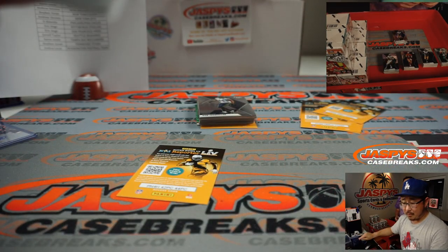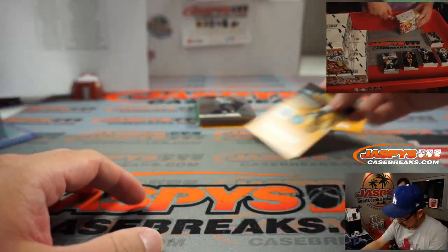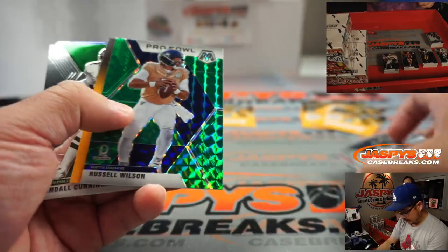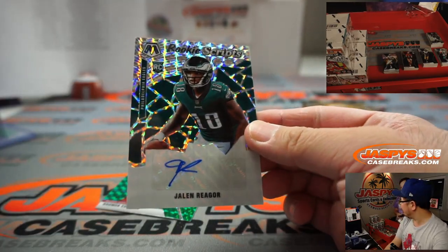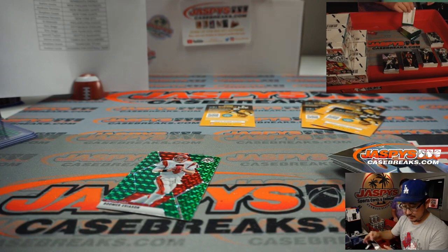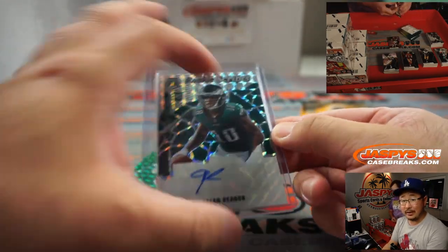Justin Herbert, Chargers — Daniel. There you go, Justin Herbert Green. Jalen Reagor — when's he coming back, Nick? A few weeks, maybe. This is a group break — full case, full 20 boxes. D. Almedia with the Eagles.